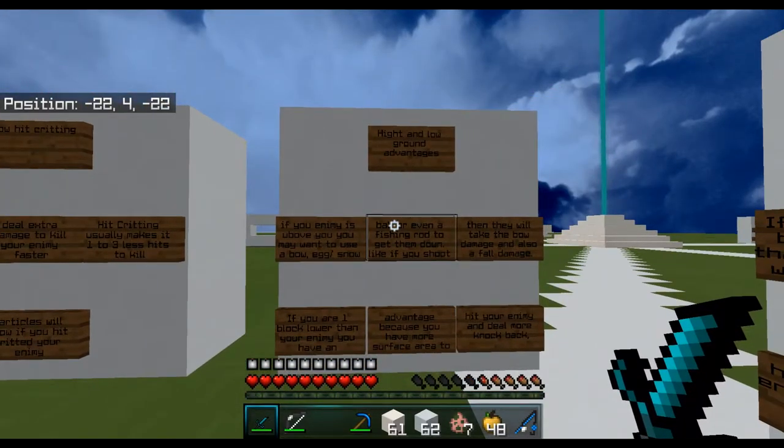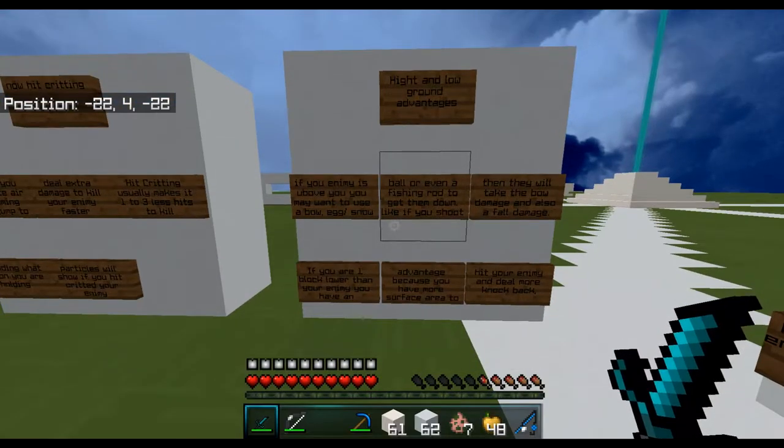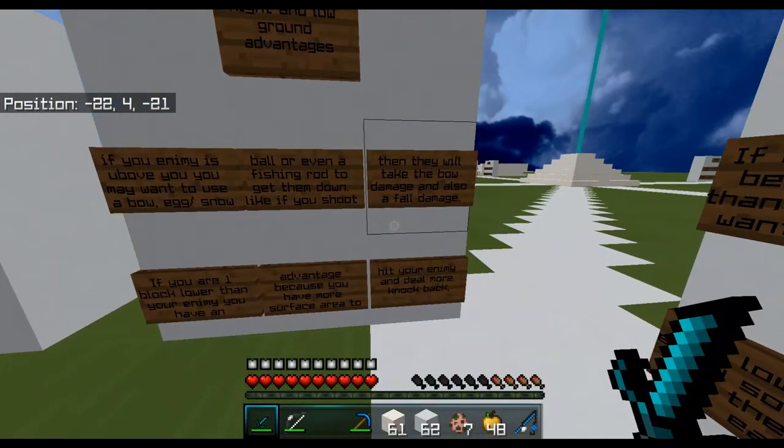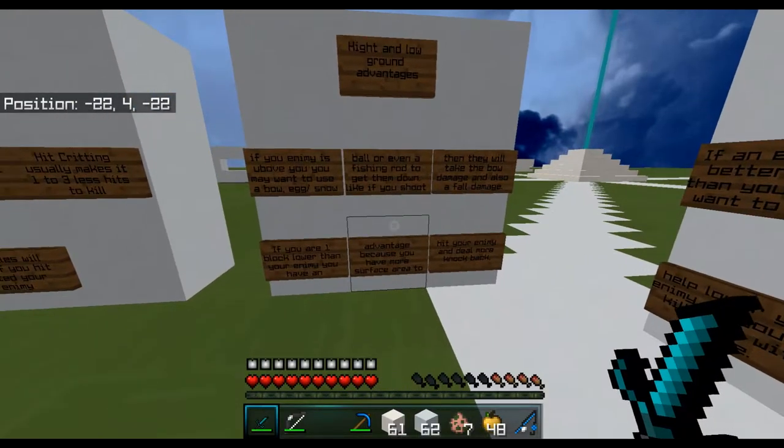Also consider height and low-ground advantages. If your enemy is above you, use a bow, eggs, snowballs, or a fishing rod to get them down. If you shoot a bow at someone on higher ground, they take the bow damage and also fall damage when they drop.